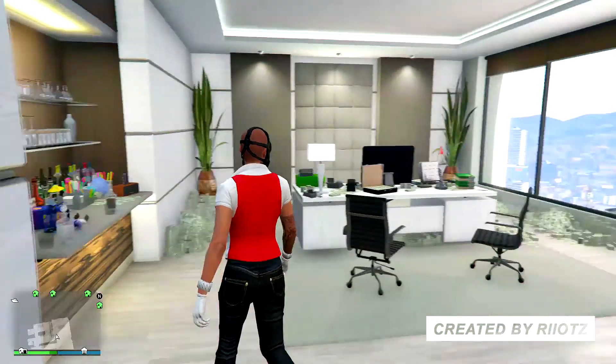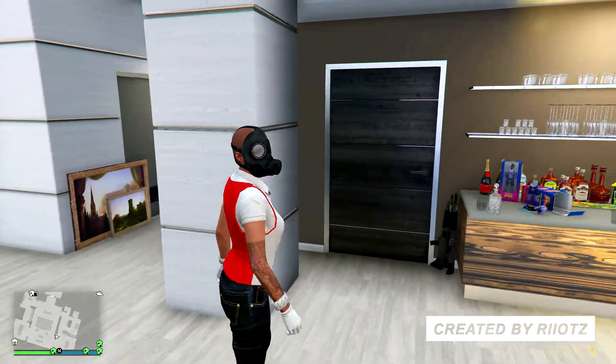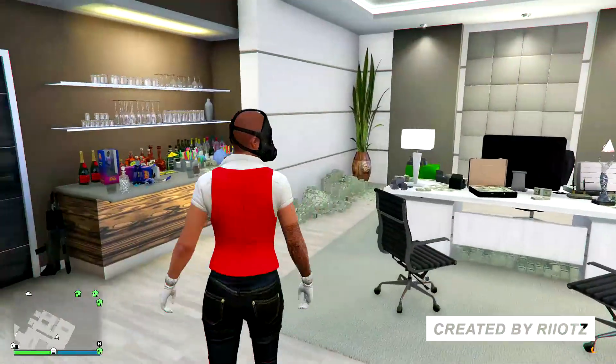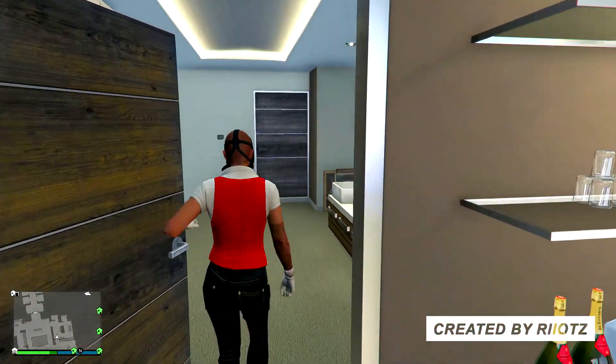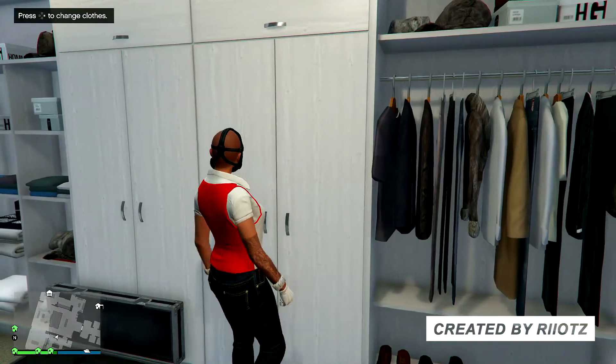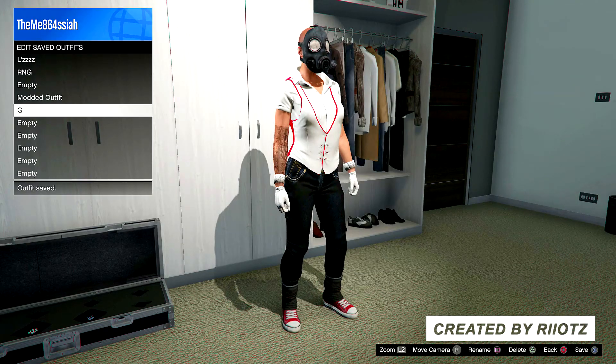Once you walk away, you'll realize that the gas mask has spawned back onto your face. What you want to do from here is go over to your wardrobe and save this outfit.